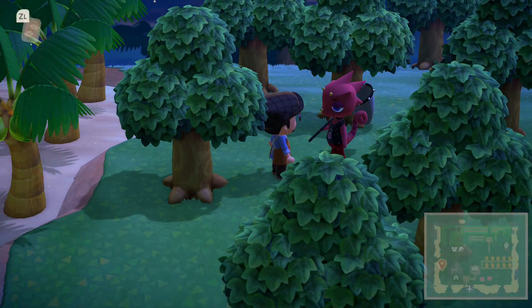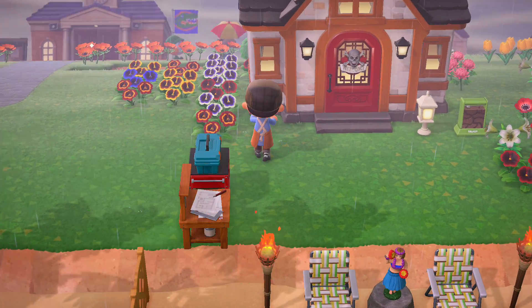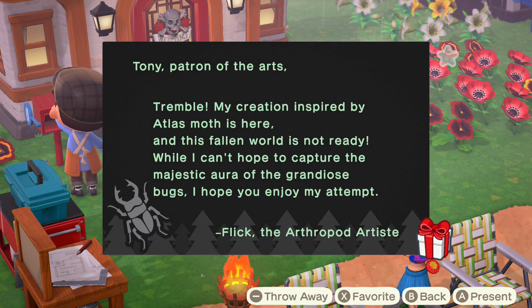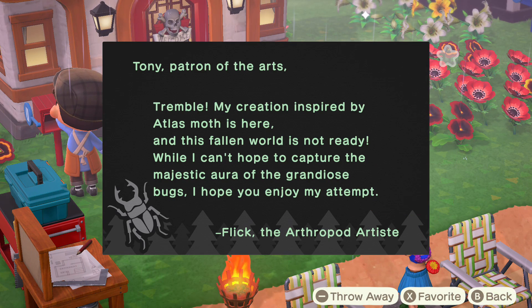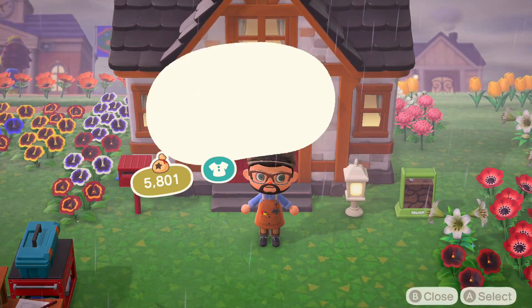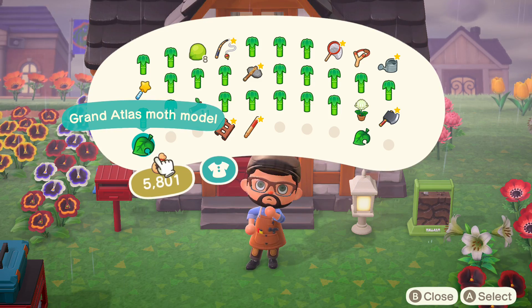We're gonna jump ahead to when Flick mails me the creation he made. Go into your mailbox like you usually would, open up Flick's letter — I really like his letter layout, I wish we had that as an option at the airport. Go ahead and take the package out of the letter and open it up to see how big it is.